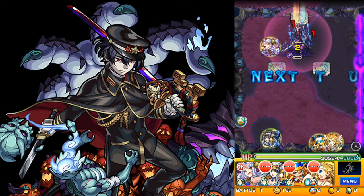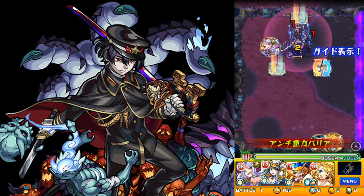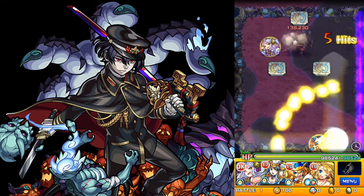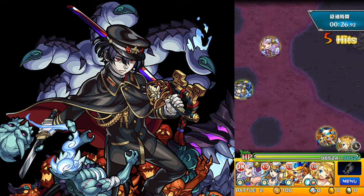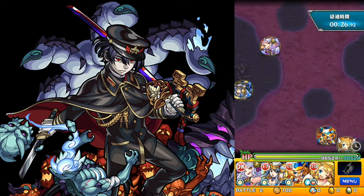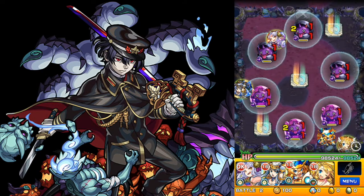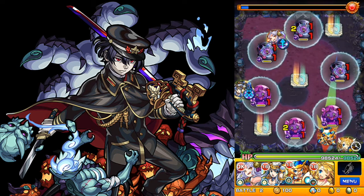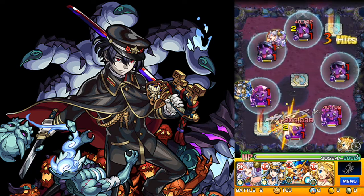Gimmicks here are mostly gravity barriers, but there are some damage walls which are shot out by these dark Muramasas. There are also anti-bounce guys and anti-pierce guys, but there are sling-style change panels everywhere, so we can take either one and then use those panels to take down guys.